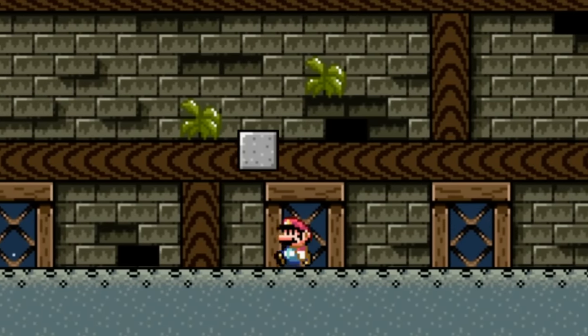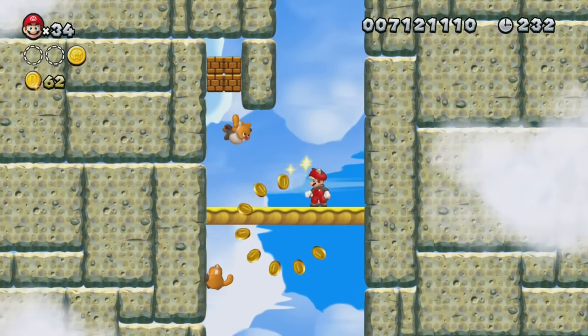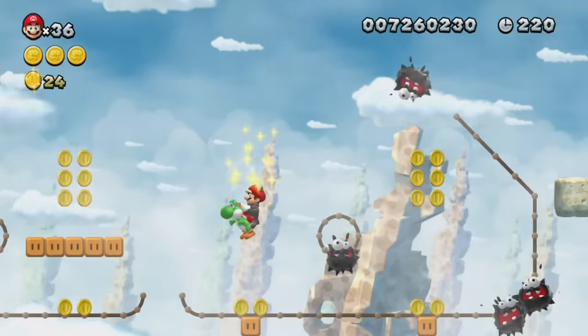Speaking of Boos, one of the enemies we most need in Mario Maker 3 is the Boo Block. To see 30 new enemies we need in Mario Maker 3, click the video on the screen right now. Please subscribe so Nintendo will hire me. I'm Aristotle and thanks for watching.